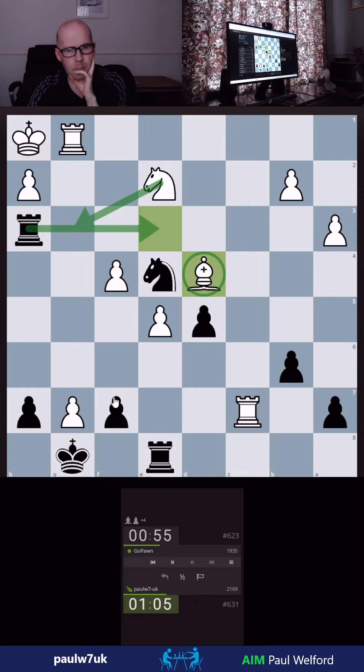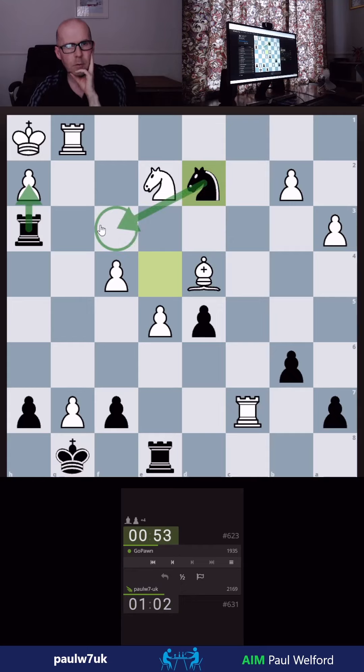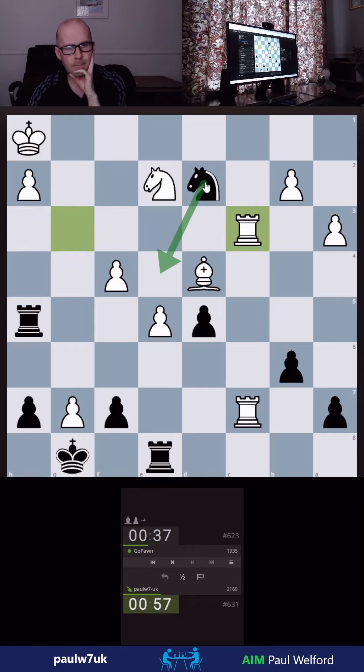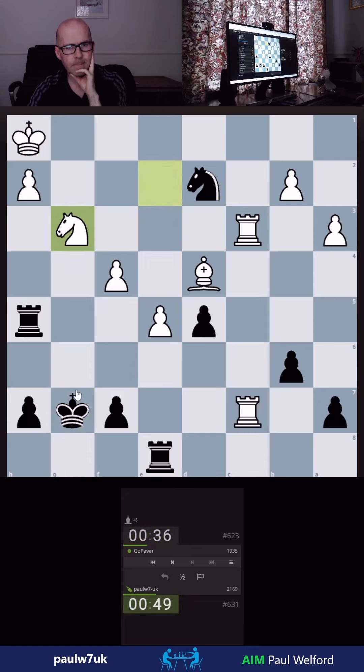Can we deflect the bishop? Let's go here — I need to come across with a mate threat. The bishop is guarded, the rook is guarded, so I guess we drop back. Again, I have to come back. Yeah, he's got the back rank, hasn't he. I'm going to have to take. Oh, I blundered it — well done.